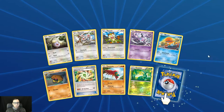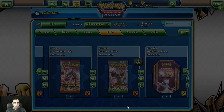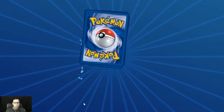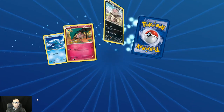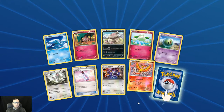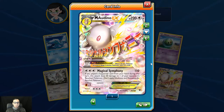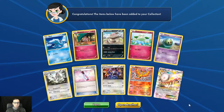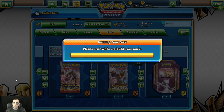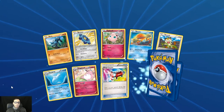First holo Moltres. And Mega Audino EX — man oh man, getting some good hits. It's good for the video, it's good for the fans. We get the Mega Catcher: switch one of your opponent's benched Mega Evolution Pokémon with his or her active. Reverse holo Minccino. We get a Delphox.